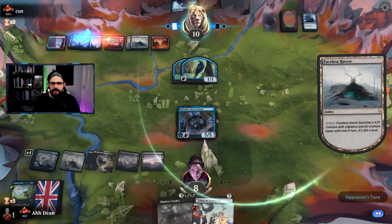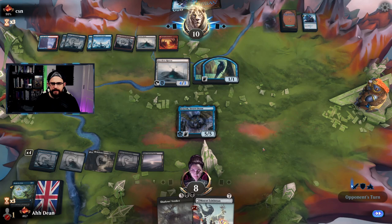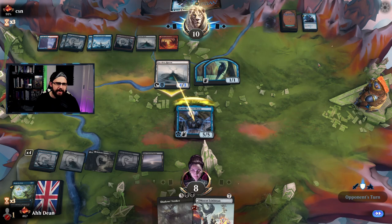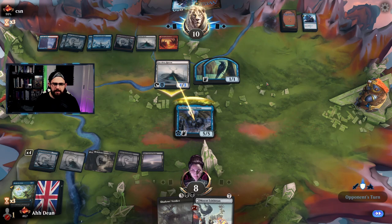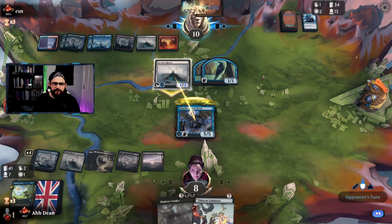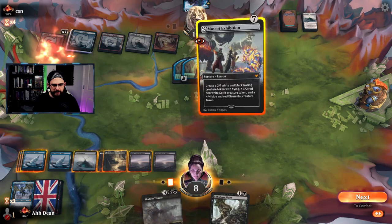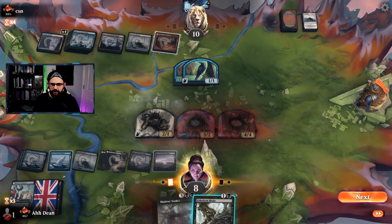I feel like they've got a removal spell too. They'll have to pay four for the ward cost if they've got a Dragonfire or something. That means we can get Mascot Exhibition out next turn which is gas — it plays around their Saw It Coming. Oh wow, did they just punt? No — they had this. Sure. So we can go for Mascot Exhibition now, create some decent blockers, and go for the Blight on the Faceless Haven to draw a card. Mordenkainen — nice!